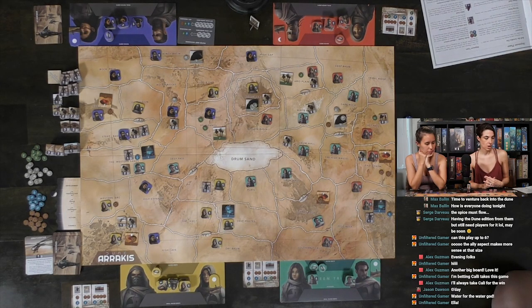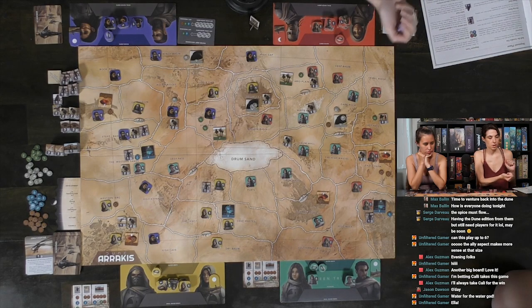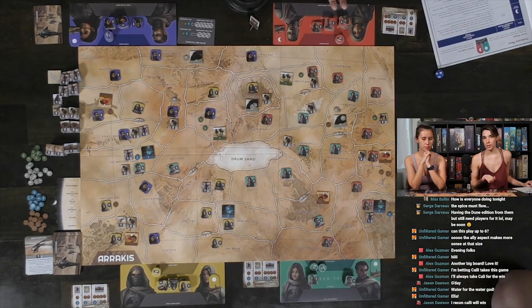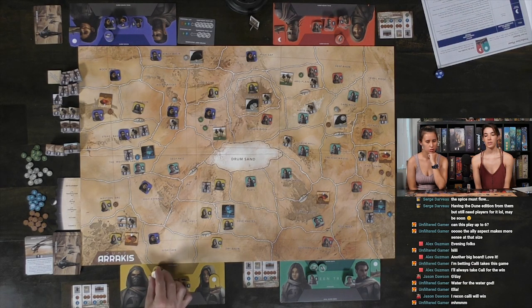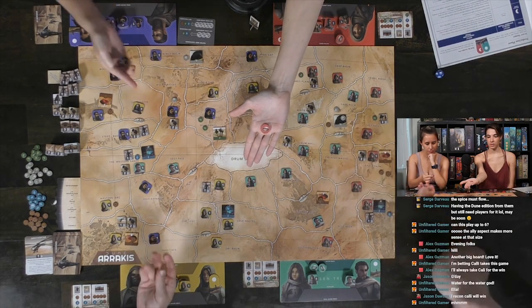Now we move to the trade phase and roll the die to see if it happens. A people symbol — now we vote to decide if the phase happens. Take a water debt token, place it under the table in either hand. If you want trade to happen, show it in your open hand; if not, show a blank hand. And reveal — three versus one, trade will happen.